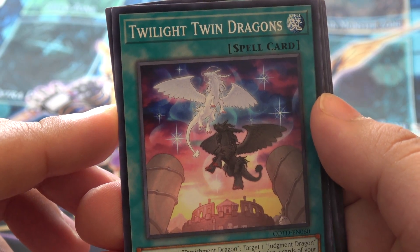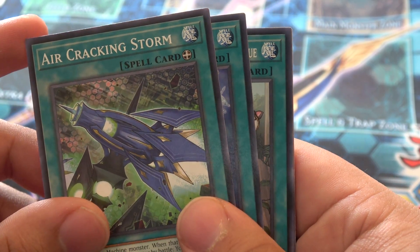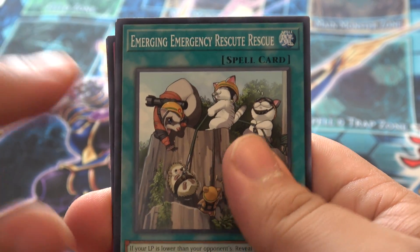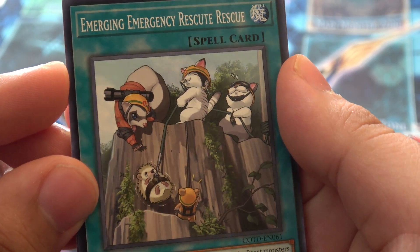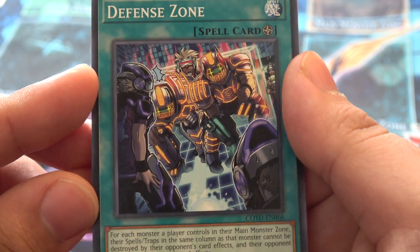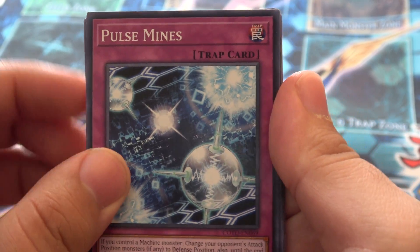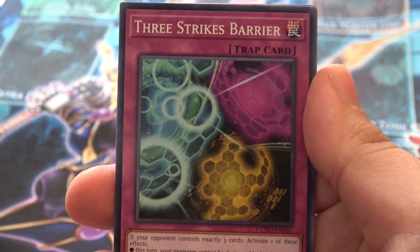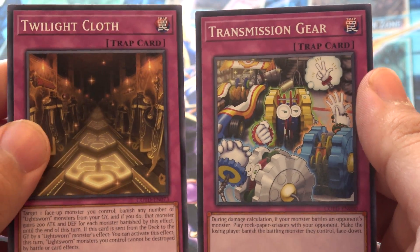Twilight Twin Dragons — we've got JD and Punishment side-by-side chilling. Gravity Lash. Air Cracking Storm. World Legacy's Heart — looks so cool. Emergency. Emerging Emergency Rescue — try saying that five times fast. Boogie Trap. Defense Zone — really looked like UA support and so many people were excited to think it was UA support. Nope. Pulse Mines. World Legacy Landmark. Dark World Brainwashing. Three Strikes Barrier. Supreme Rage.